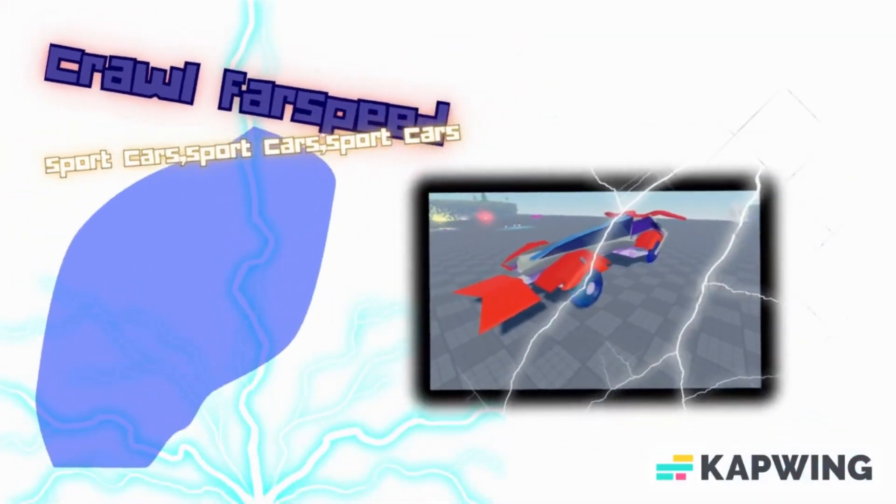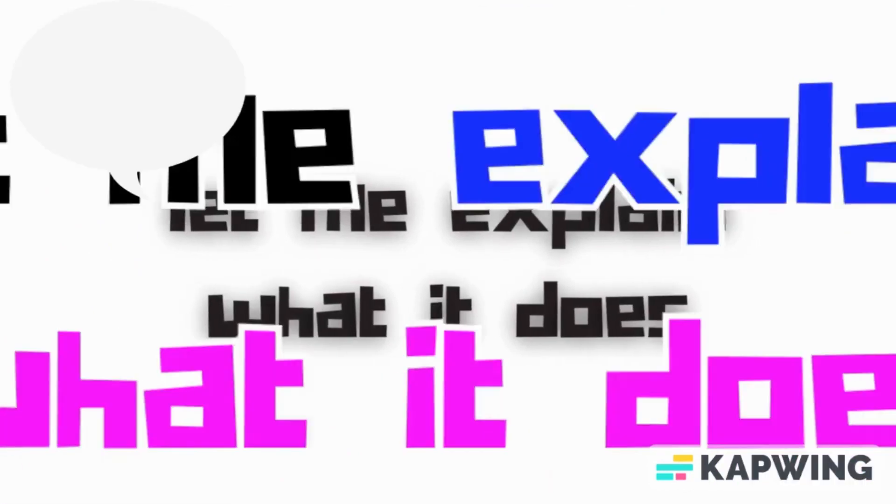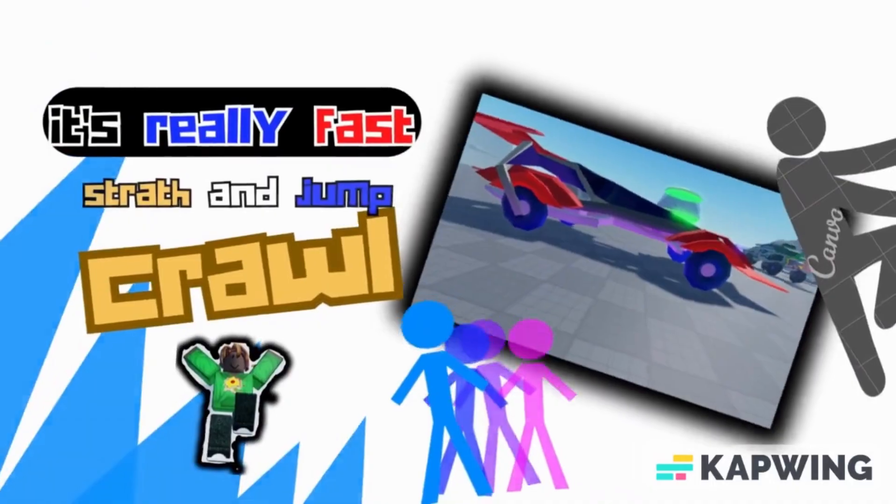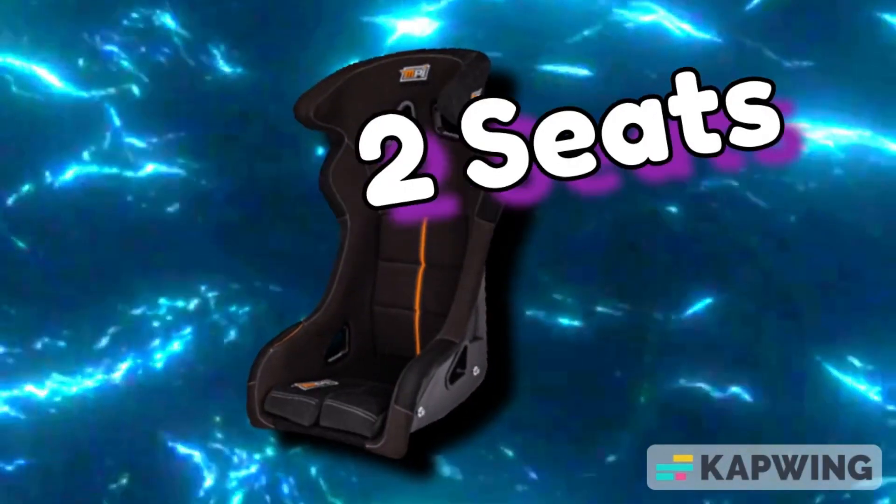Finally, a sports car I made called the Cool Fast Speed. This car is already pretty fast, but it can also strafe, jump, and climb on walls for a period of time. It only has two seats and low firepower, but it makes up for that with its speed.